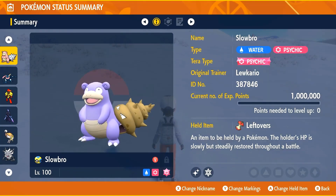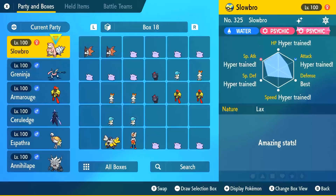The held item you're going to want to use is either Leftovers or Shell Bell. Leftovers gives you a little bit more passive HP while you are setting up. Shell Bell gives you huge HP boosts when you're actually doing damage towards the end of the fight. You're also going to want to make sure that your Slowbro is Hyper-trained — just make sure that its stats are fully boosted.